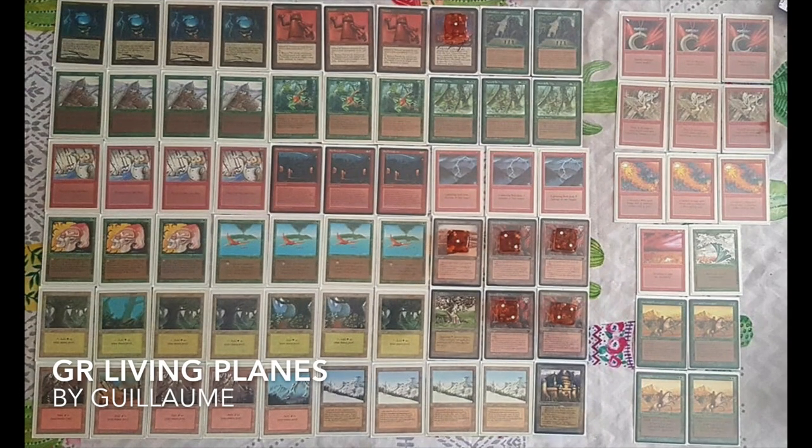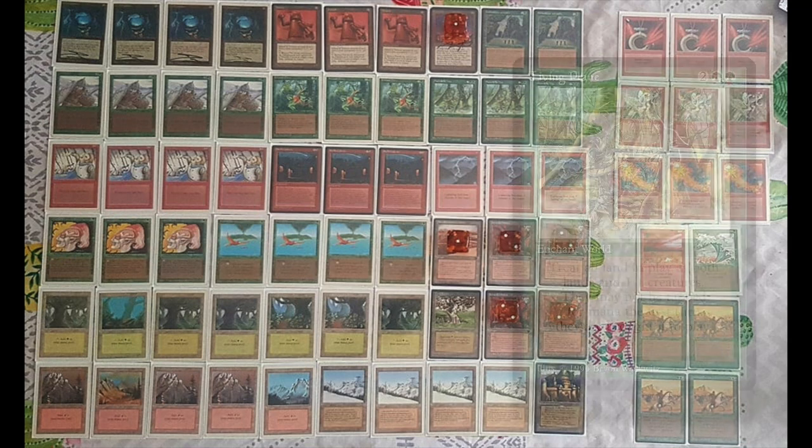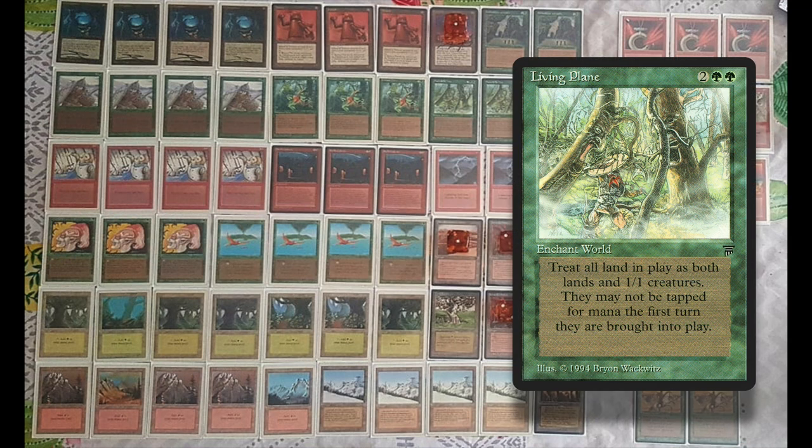Now let's take a look at the deck of his opponent, Guillaume. What an interesting deck. Maybe I'm saying that because of Living Plane — I'm just a big fan. Living Plane is an enchant world from Legends with beautiful art. What it does is turn all the lands on the battlefield into 1/1 creatures. They're still lands and still have their abilities — a Pendelhaven can still pump a 1/1. We do see one Pendelhaven in this deck, which can be quite good.